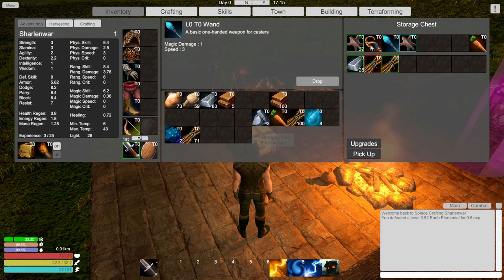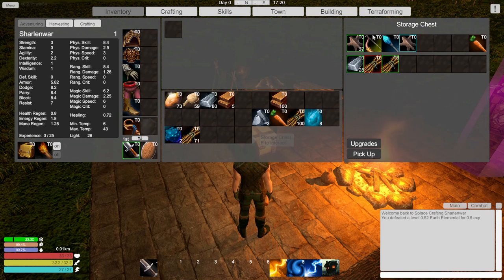Staff - oh I guess you get more magic damage with the staff. If we do spells we'll have to do that. Maybe we'll keep the bow with us. Okay, looks like we're doing quite well.